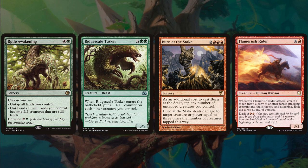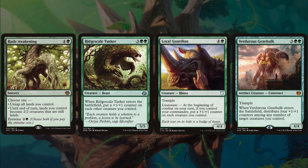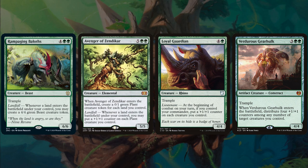Ridgescale Tusker, 5 mana — when it enters the battlefield, put a +1/+1 counter on each creature you control. Loyal Guardian, 5 mana creature rhino with trample and lieutenant — at the beginning of combat on your turn, if you control your commander, put a +1/+1 counter on each creature you control. Verdurous Gearhulk, 5 mana with trample — when it enters the battlefield, distribute four +1/+1 counters among any number of target creatures you control, 4/4. Rampaging Baloths, 6 mana creature beast with trample and landfall — whenever a land enters the battlefield under your control, you may create a 4/4 green beast creature token. And the OG Avenger of Zendikar — 7 mana, when it enters the battlefield create a 0/1 green plant creature token for each land you control; landfall — whenever a land enters the battlefield under your control, you may put a +1/+1 counter on each plant creature you control.